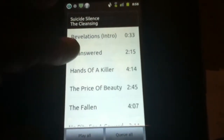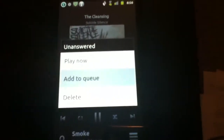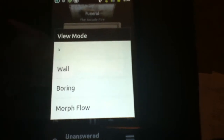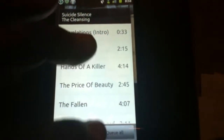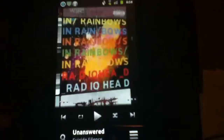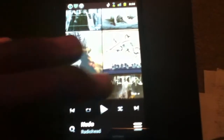The cue player interface is really nice — you can set up playlists on the fly while a song is still playing, add to the queue, and it will play that song next. You can also change the view; right now it's in morph flow, and you can switch to a wall view where selecting an artist animates to it. You can cue all or play all — just a very nice music player.